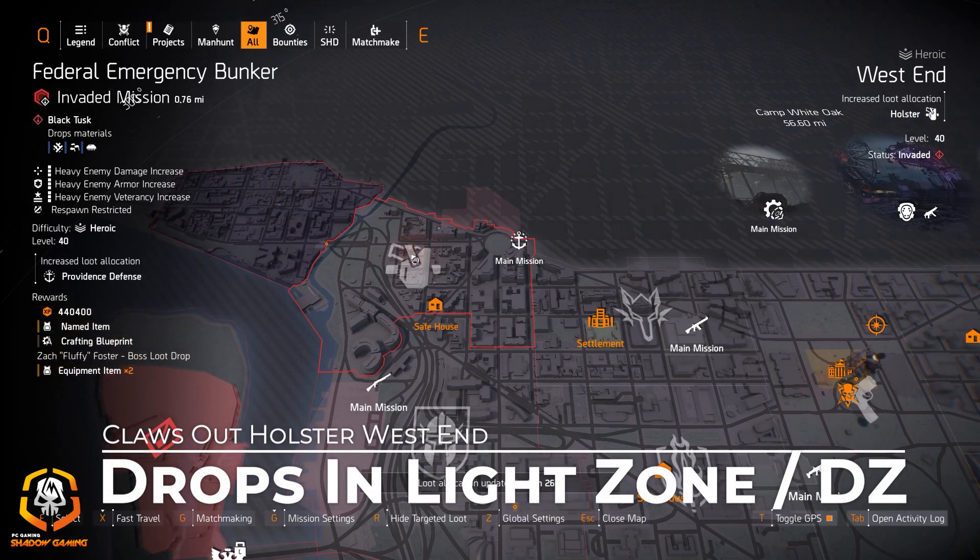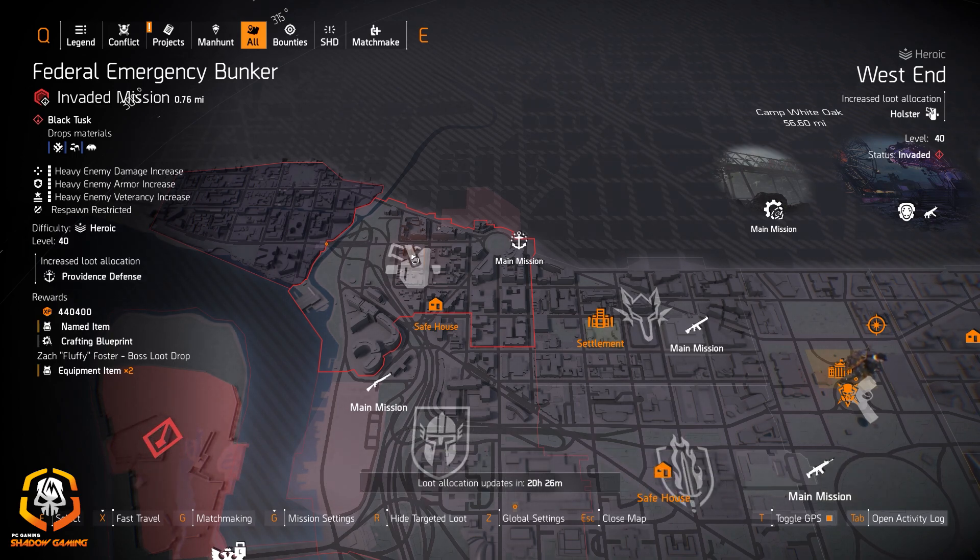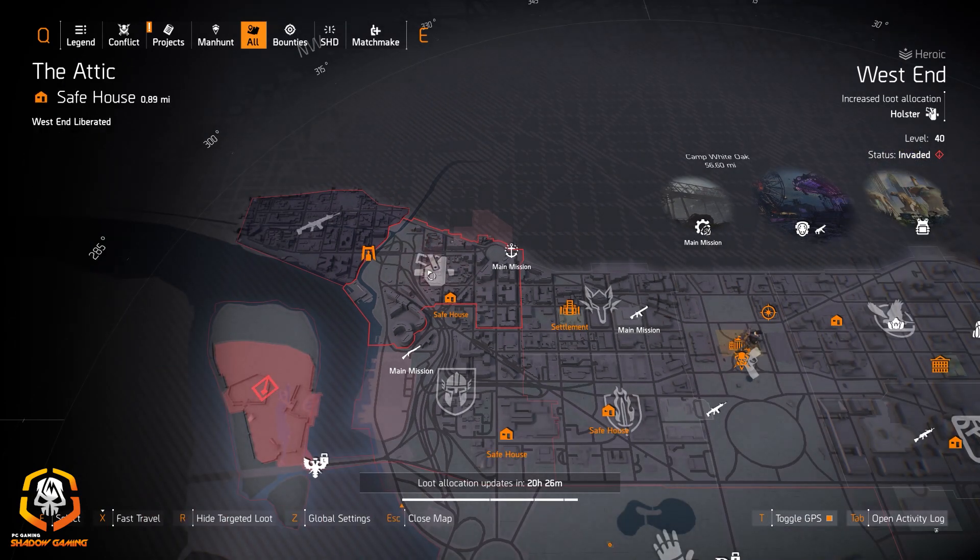The Claws Out holster at West End is always good to farm for — you can farm any holster you want, these are just my recommendations. Right now I always recommend the Claws Out holster; it's the only named holster really worth getting in the light zone. It drops in both the dark zone and the light zone — it's universally dropped everywhere — and it's much easier to get with holsters as targeted loot.